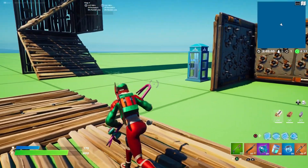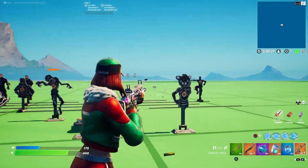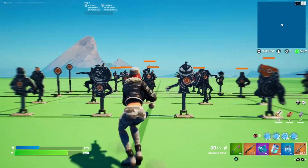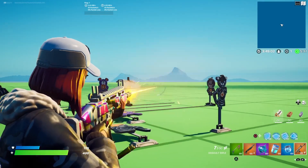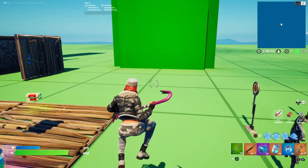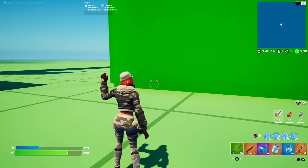Let's take the back bling off and show what that looks like. Here's the skin with no back bling. Now let's show off the other edit style. It's more like gray. Yeah, this is a cool style, I like it — pretty nice. We'll do prime over here. Looks pretty cool, pretty slick.